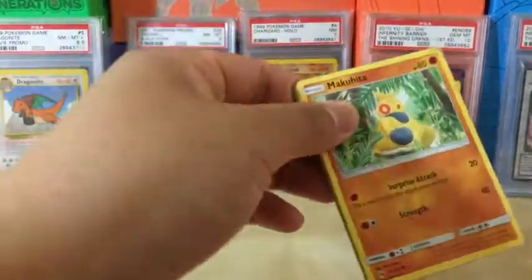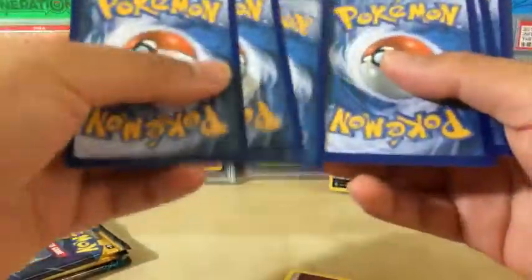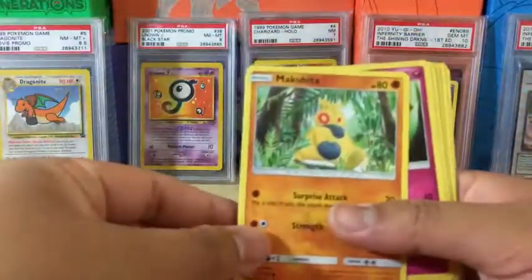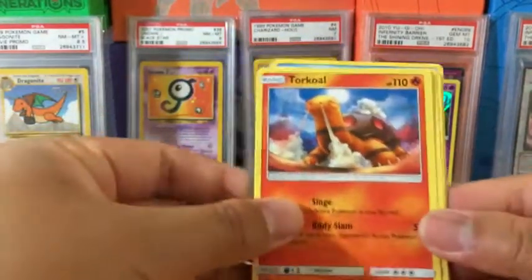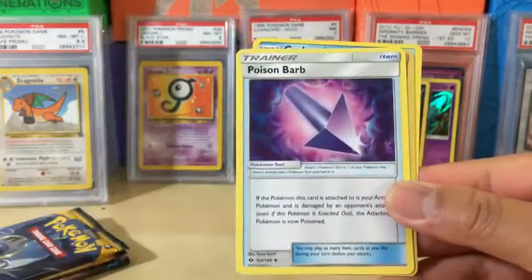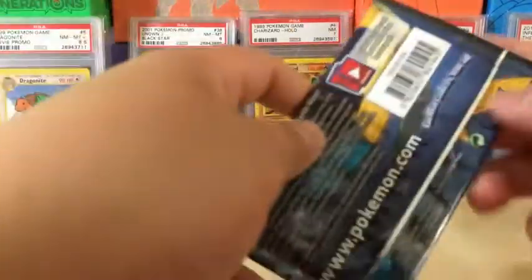Next pack. I'm just going to toss out this energy — it's a Fairy Energy, it just keeps getting in the way. We got Machop, Cutiefly, Drowzee, Rowlet, Torkoal, Steenee, Herdier, Poison Barb, Reverse Holo Lilly, and Crabominable non-holo rare. Three more packs to go.